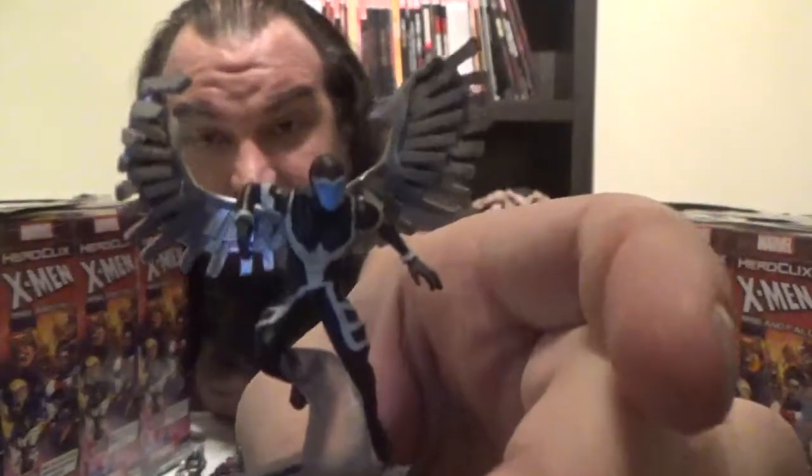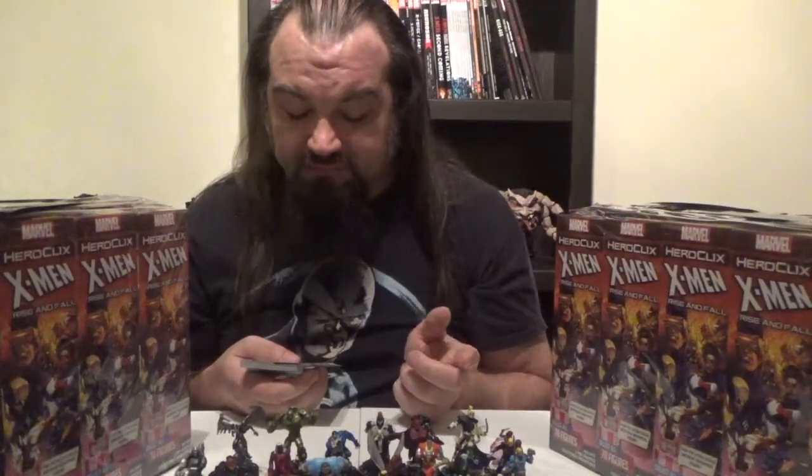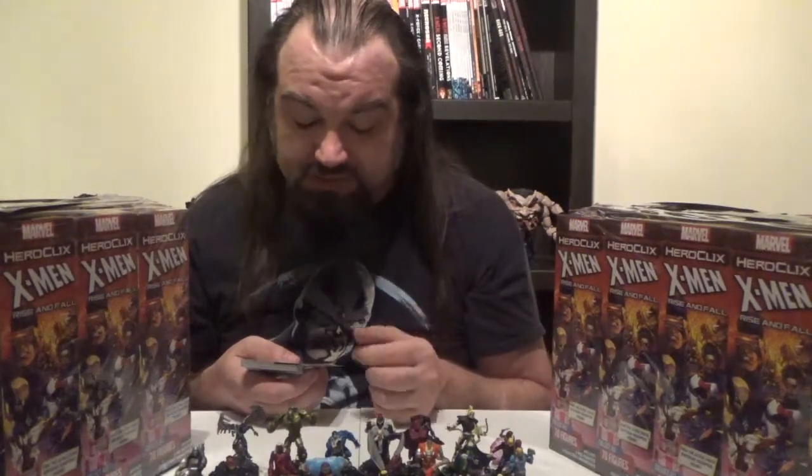And finally, our last figure for the video — Angel, who looks fantastic. Angel comes in at 45 points, has the Defenders and X-Men team abilities as well as the Champions, Defenders, Horsemen, Jean Grey School for Higher Learning, X-Factor, and X-Men keywords. He has improved movement through characters and a Rally trait: as a free action, you may remove his Rally die to move Angel up to five squares. After resolutions, you may choose a standard friendly character with the X-Men keyword that he moved through, and place that character adjacent to him. That's actually really cool — since you're not carrying them, they can still be given a costed action, provided they don't already have two action tokens.